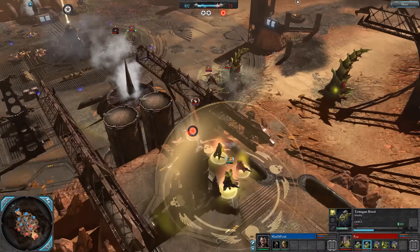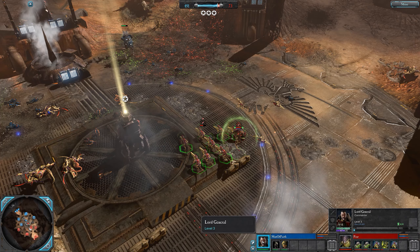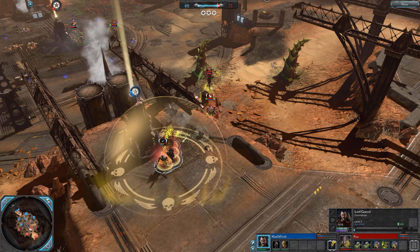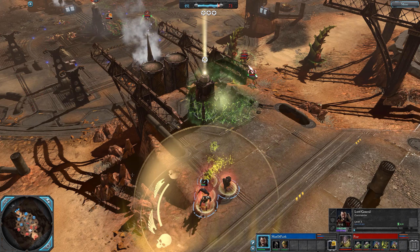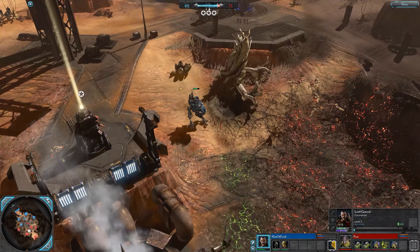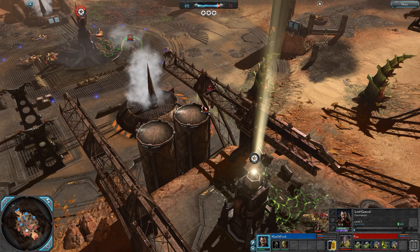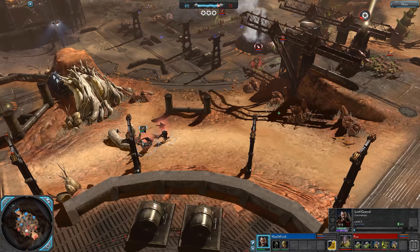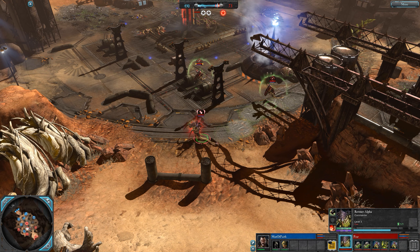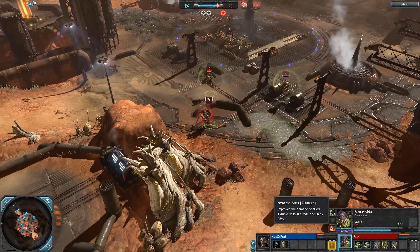Maybe double assault kit stormtroopers to shoot down those zone throats from long range with the sniper rifle. It's a no-cap game - Lord General on capping duty using that commissar shield. He's forced to back away after getting a decap. Termagants capping mid. He goes for a stormtrooper squad - could have gone tier three, but I don't think that would have benefited him greatly with venom brood and double zone throats. Even a Leman Russ is going to get shot down.